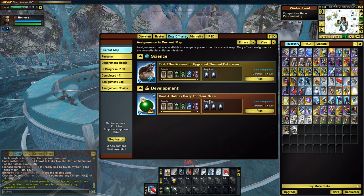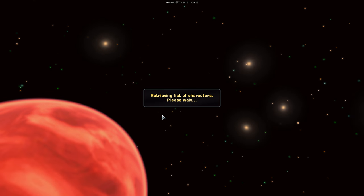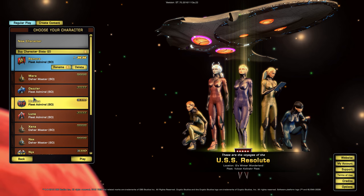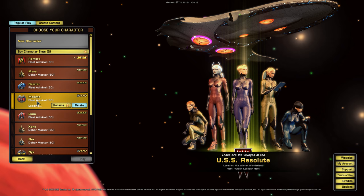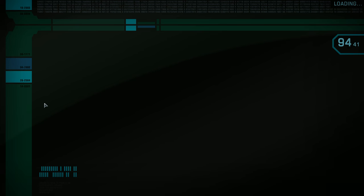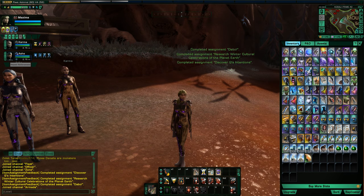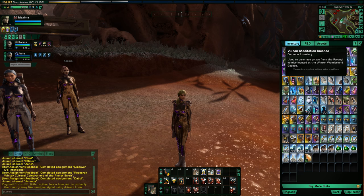Just log in each day and do these duty officer missions — it'll build up over time. The ornament currency is bound to account, so you can trade them among all your characters. That's the best way to do it. You could avoid the monotony of doing the minigames over and over and stock up on hundreds of these things. If you want something right away, you'll have to grind the minigames, but if you're patient, day after day you'll just be loading up on more ornaments.